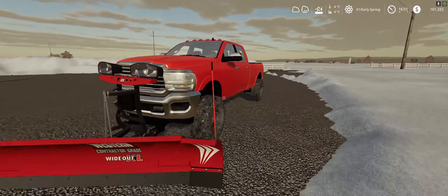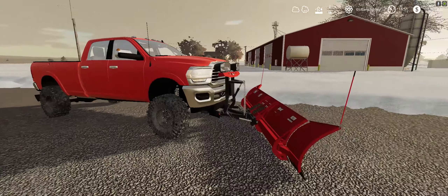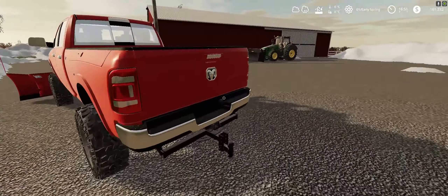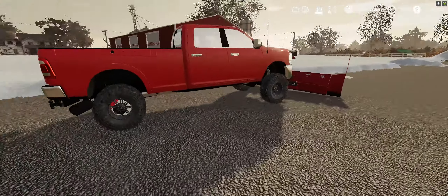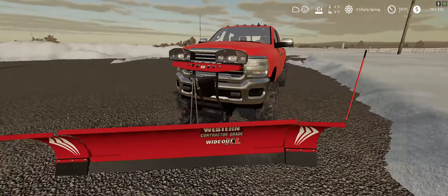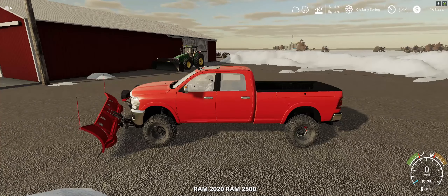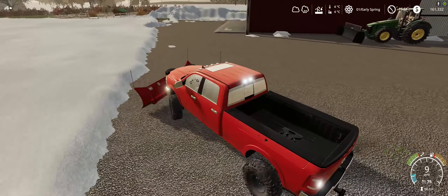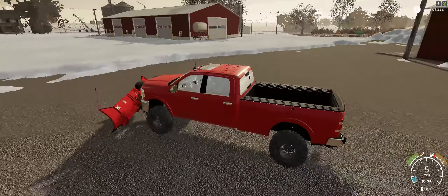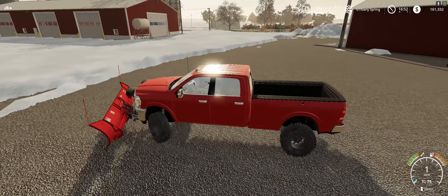I threw a plow on here to plow some snow. I did get the plow a little too close to the front of the truck. But it's got no plates on it. You can see there it's just a little too close, but oh well — I literally just put the plow on here for this video. The lights are really nice too. You can see the thing has the RAM boxes in the bed, and of course I got the Western Whiteout XL plow front.